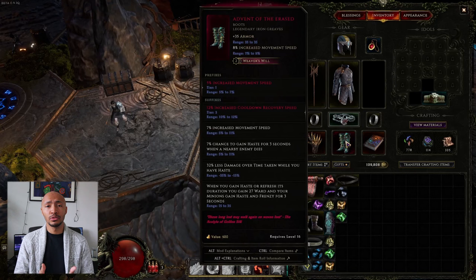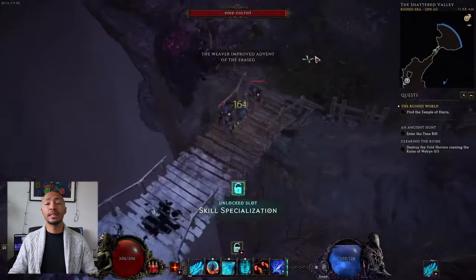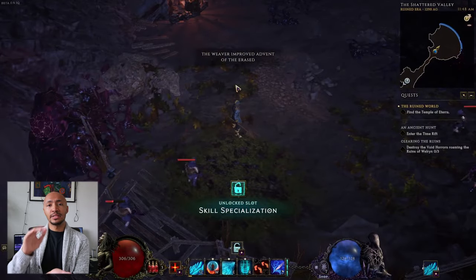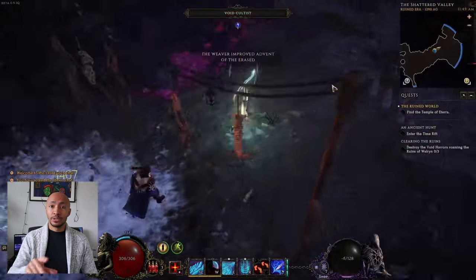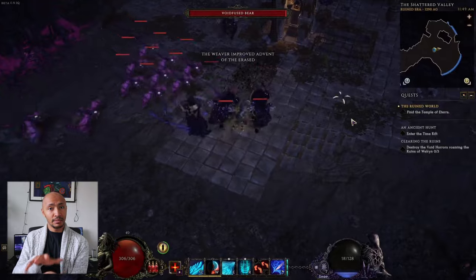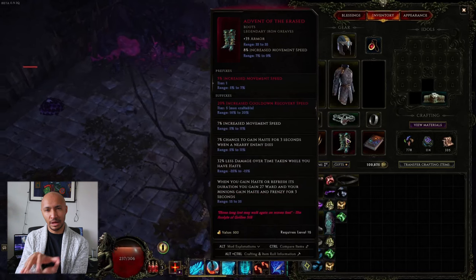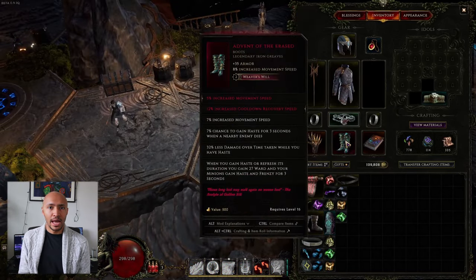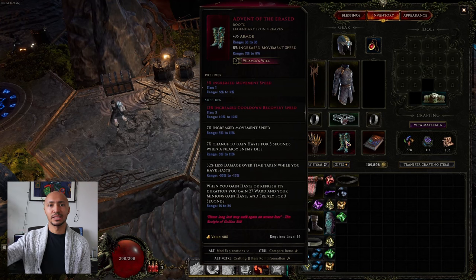The weaver's will system can happen without you even trying. All you have to do is find a unique item with an inherent weaver's will number on it, equip that unique item, and there's an internal experience counter for that item that increases alongside you as you level. That item will also level up in the same way. Every time that item levels up, the weaver's will counter decreases by one, and a random affix that can be applied to that type of unique will be added to that item.